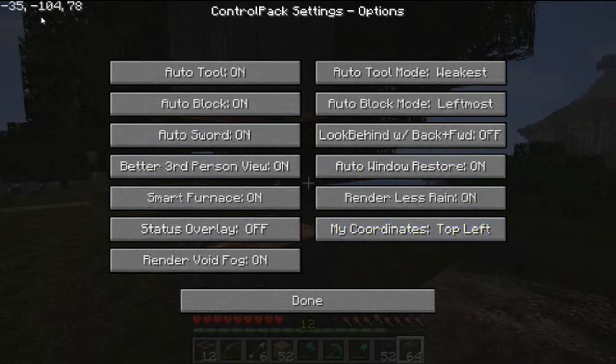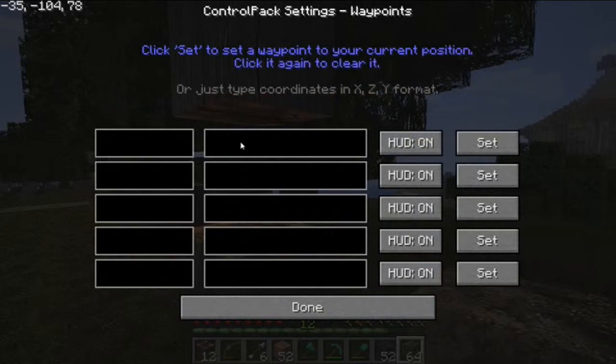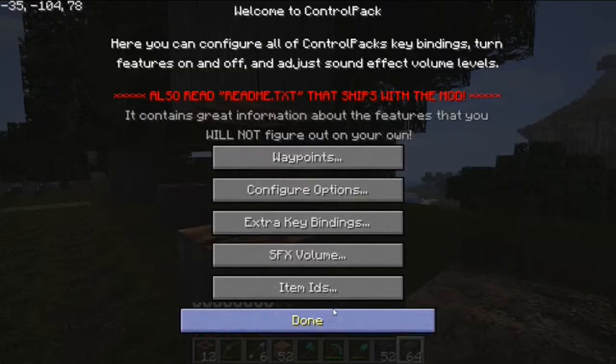You can turn your coordinates on, so you can put that there. And also you can select a waypoint here, so I'm guessing you can set this to your base and find your way home again if you get lost or anything like that. And like I said, if you go into the readme text it will give you all the information you need to know.